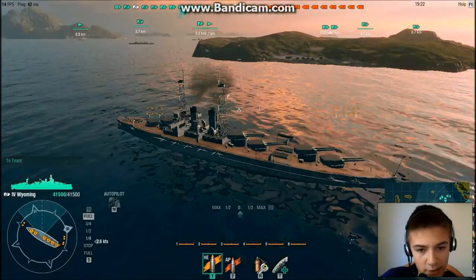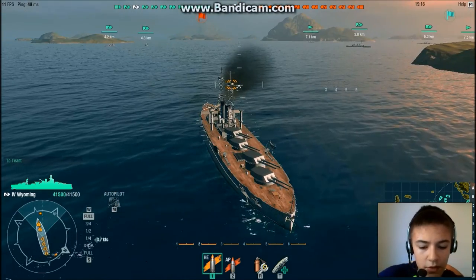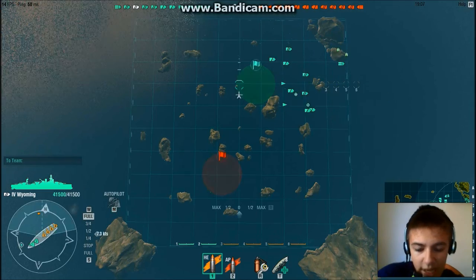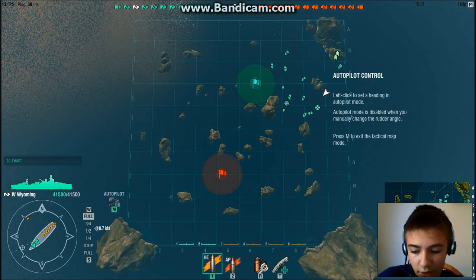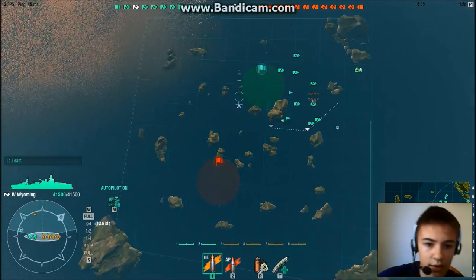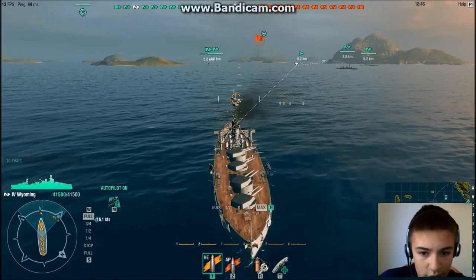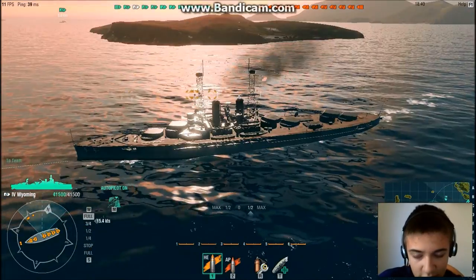Alright, welcome to the game — we've just joined one. This is a feature I think they should add to World of Tanks: autopilot mode. To use it, you click M for the map, then hold down Shift and click the specific places you'd like to travel to in autopilot mode. I just realized where we're going and I want to go somewhere else instead — you just click the spots and you get there.